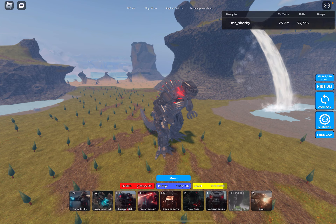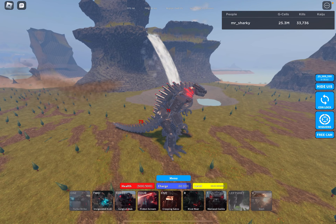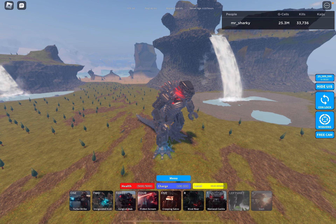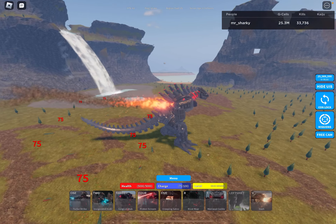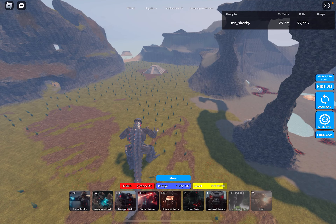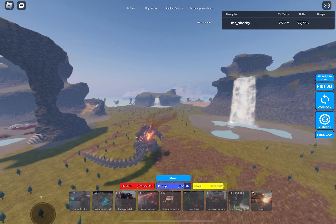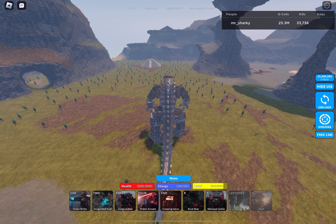So this is the first combo: Turbo Strike plus Dash. You can do it instantly, or you can do Dash and then Turbo Strike, or Turbo Strike and then Dash. Next one is Invigorated Kick and Dash - again, instant or one or the other. And then we have Surgical Stab plus V, which is also a typical move for MG21s.